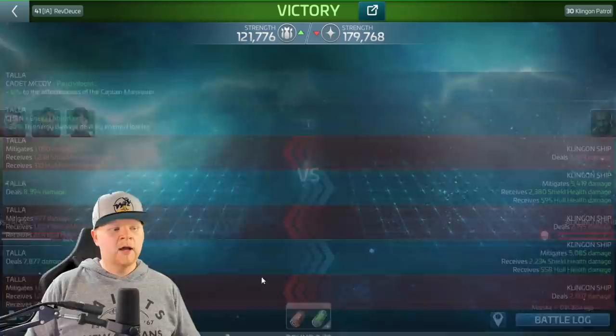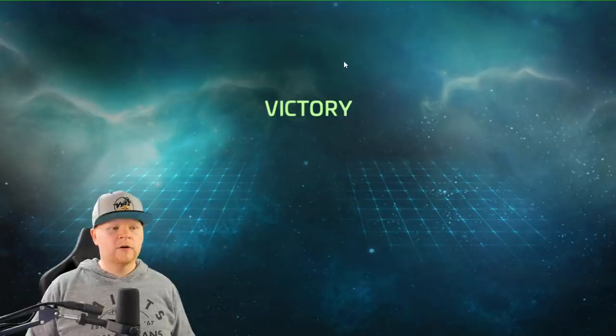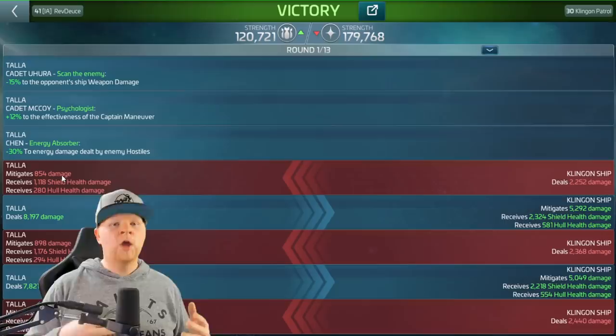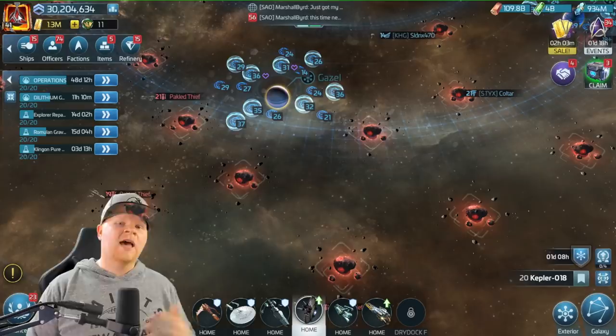Now what does the comparison look like when we take Boimler off? Running the same fight but removing Brad Boimler - you can see we've got Uhura, McCoy, Chimp showing but Boimler never shows. We verify it works by doing math. With Boimler off: 854 damage mitigated out of 2252, which turns into 37.9%. So we had a little bit more than 2% greater mitigation with Boimler at tier one on a Tala versus a Klingon level 30 patrol.